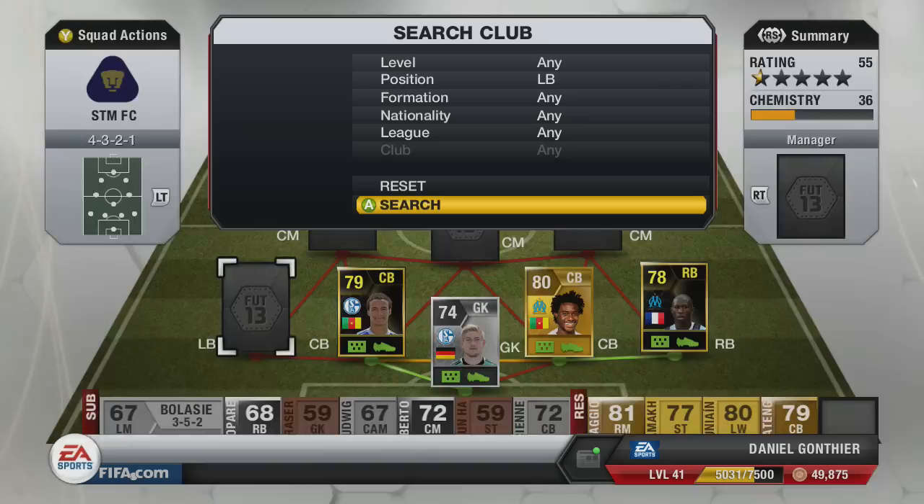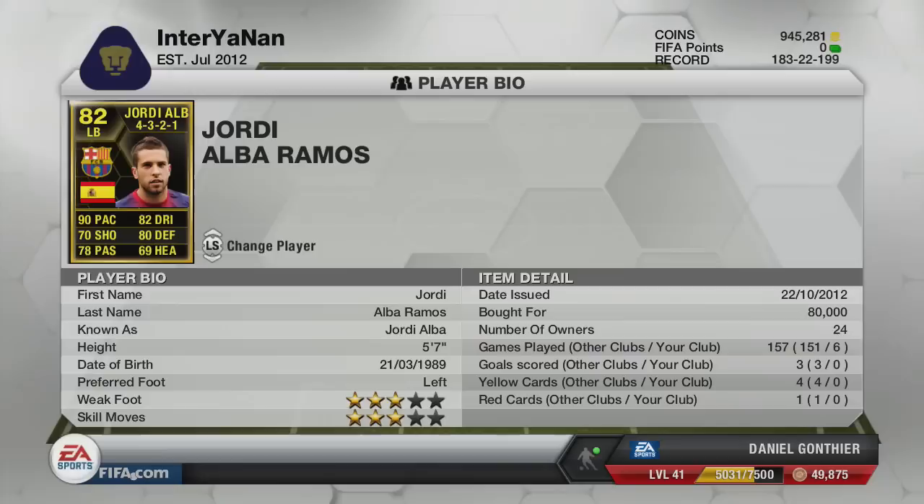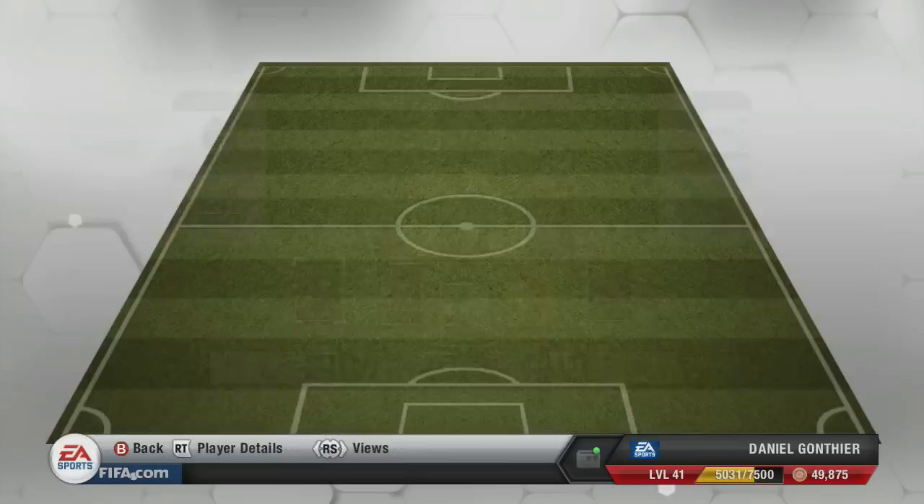On to the left back — we've got Jordi Alba. I hated his 81 version, so I used his 82 version. I could have easily got his 83, but there's not enough changes in the stats to justify it. His 83 is 160k — double the price — when his 82 is basically exactly the same. And his 82 was rubbish. I don't get on with Jordi Alba. He's always out of position, doesn't seem that strong, and going forward he's not even that good. I've used so many better left backs. I know a lot of you may disagree, but I just think he's rubbish.